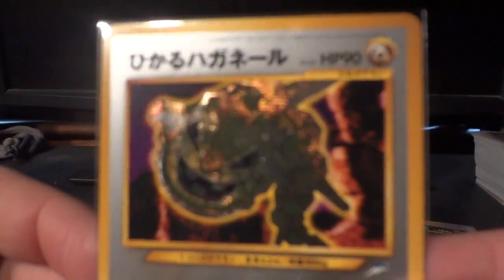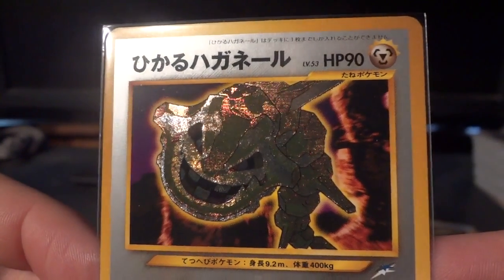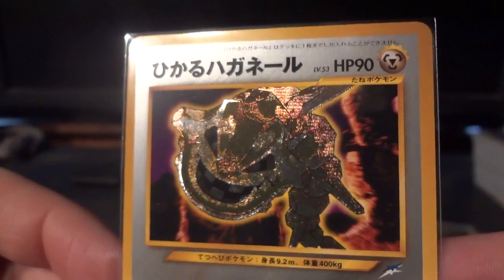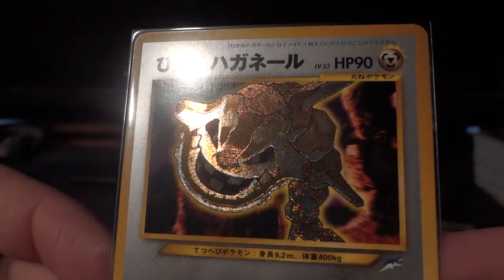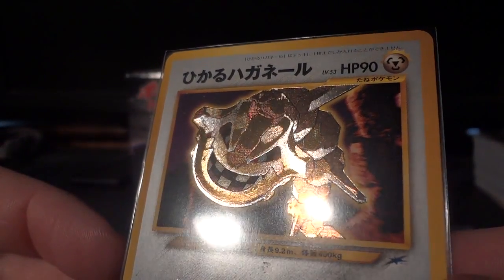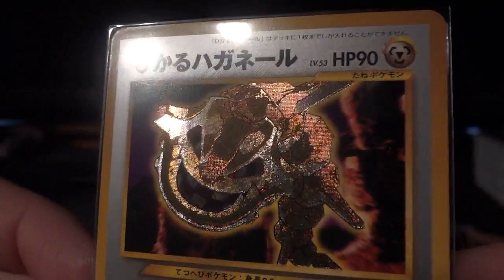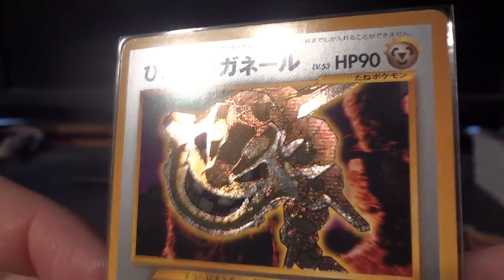Next one and next to last is going to be the Shining Steelix. I don't know why Steelix doesn't get as much love as he should, but look at this card. There's a reason I chose Steelix as part of my top five series — Steelix looks amazing on Japanese Pokemon cards. I love how the steel even has like this rusted copper tint because of the shining and refracted nature of the card. It's really nice.